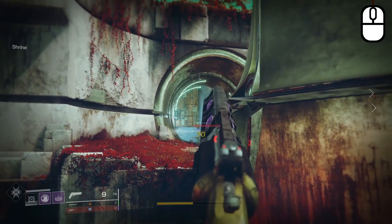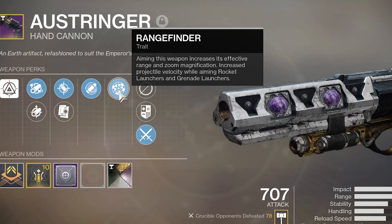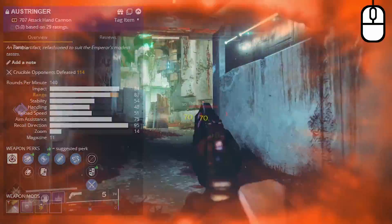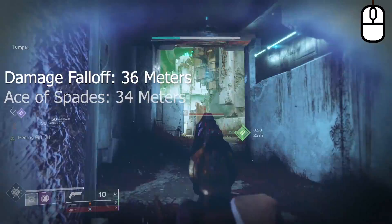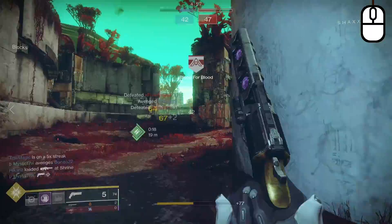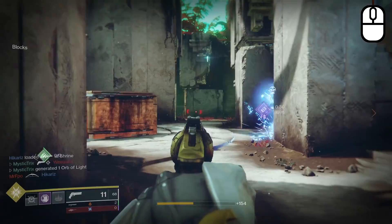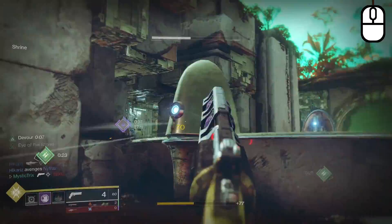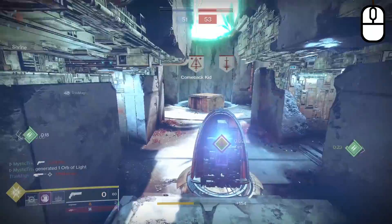The final trait on this hand cannon is Range Finder, which increases effective range and zoom magnification when aiming. With the max range stat on this hand cannon, Range Finder gives us a damage falloff range starting at about 36 meters. That's even further than Ace of Spades, which sits at around 34 to 35 meters. This is the roll for optimal mid-range consistency — you can consistently reach that 0.87 second time to kill, and even beyond 36 meters you may hit around 68 per crit but still 3-crit opponents.